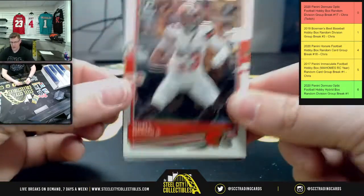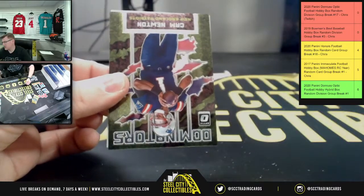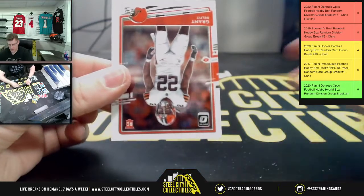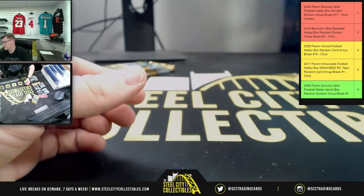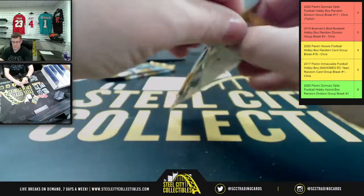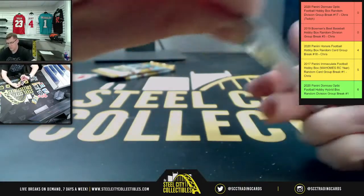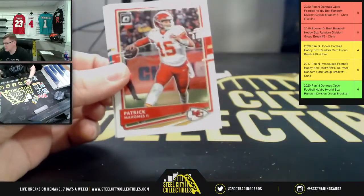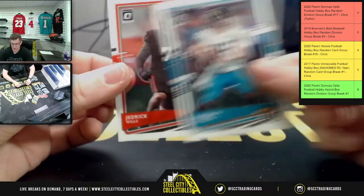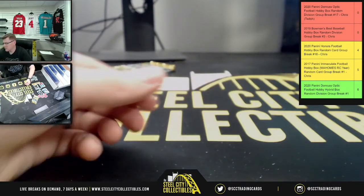Start off here — Odell, TJ, Dominators, Cam Newton Patriots, and Grant Delpit Browns. We got JJ Watt, Patrick Mahomes, Gardner Minshew, and Jedrick Wills Browns.